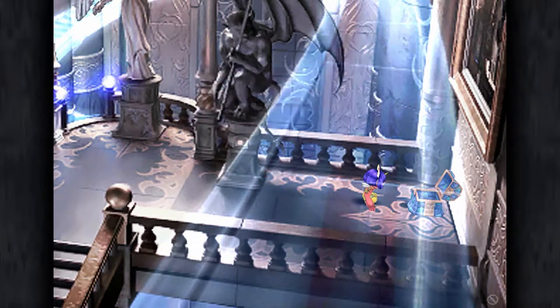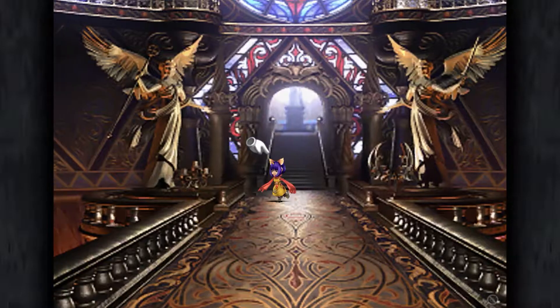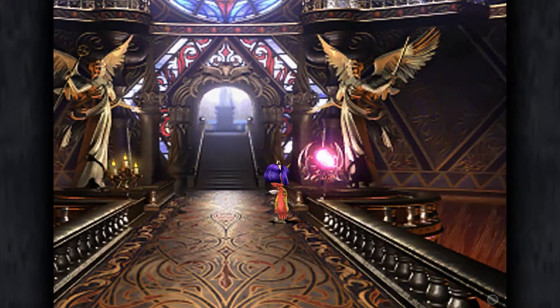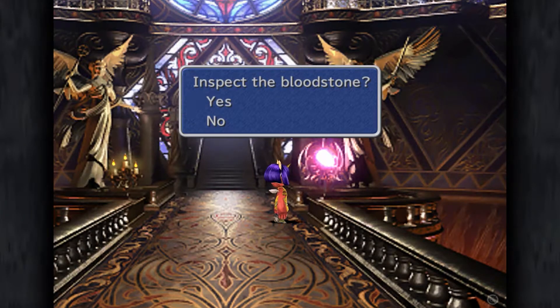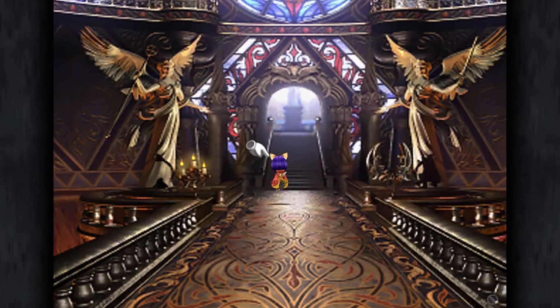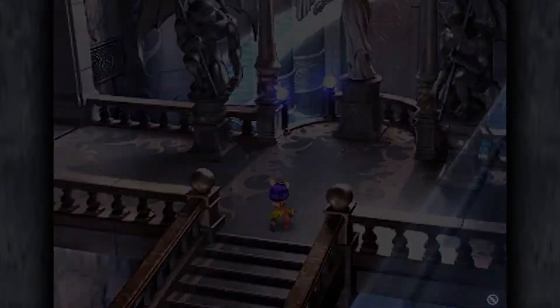Okay, fairy earrings - already have those, that's fine. I was missing something down at the very bottom left and now this is glowing. Let's see - faithful paladin, extract the power to nullify element properties from the ring. Inspect the bloodstone? Yes. And we received the promised ring.